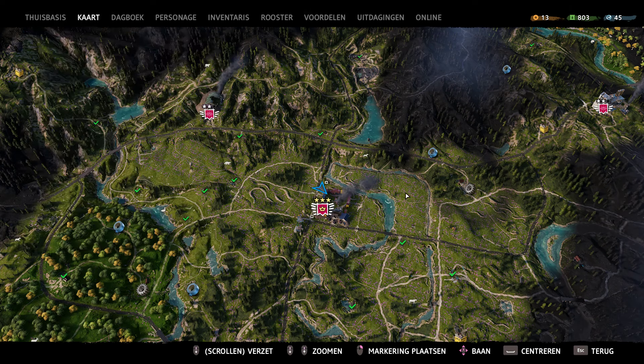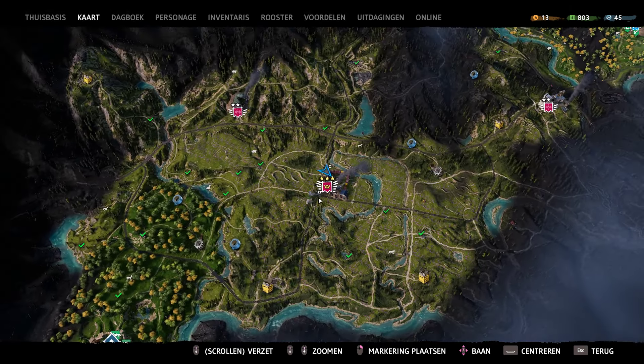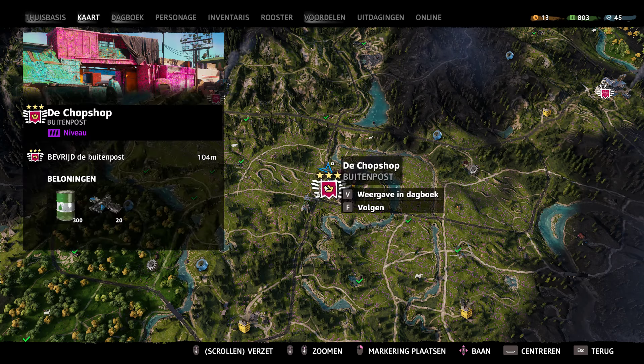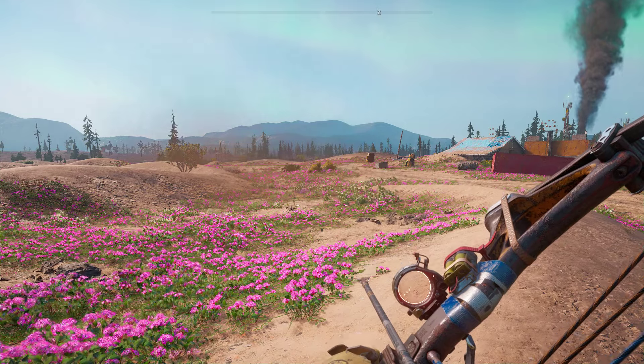I go to the shop — this one. It's pretty close to Prosperity but I use this one. Make sure this outpost or any outpost is level 3. That way you get 300 ethanol when you finish and 150 ethanol when you give it back to the highwaymen. So I recommend you get an outpost to level 3.